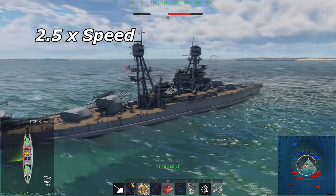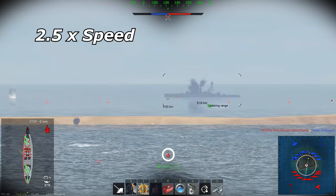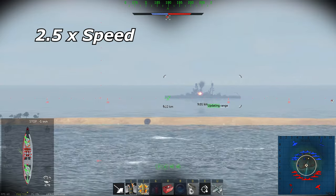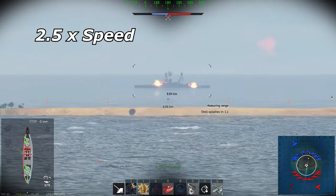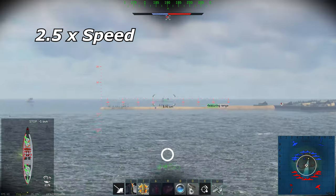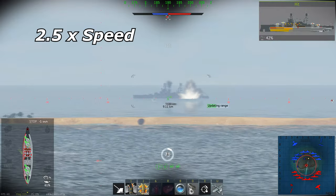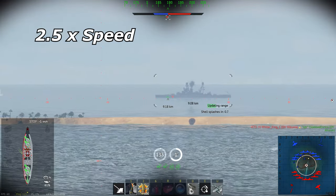Let me hammer this into your brain: the main caliber reload speed stock is 65 seconds, and with a fully trained, perfectly aced crew you get it down to 50 seconds. Effectively, a Scharnhorst can shoot three salvos for every one salvo you fire. Since AP when it penetrates deals an equal amount of damage in-game between the 11-inch and 14-inch range guns — not historically accurate, but in game — I would much rather go with the Scharnhorst.